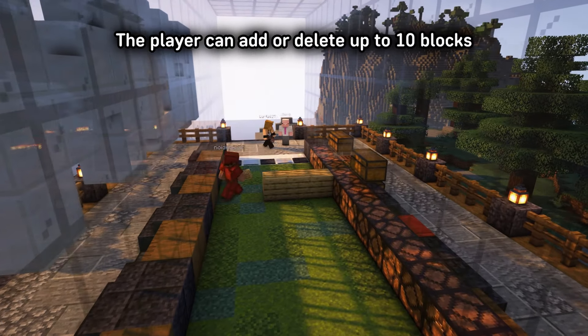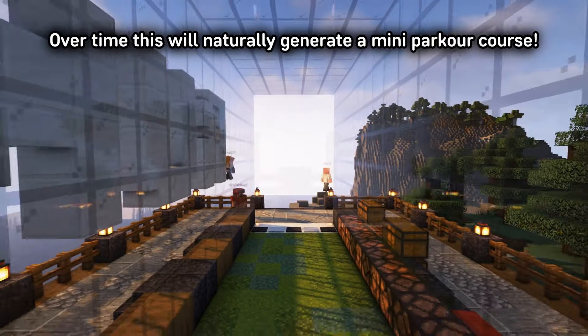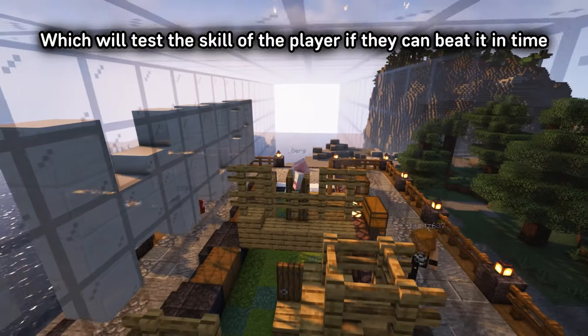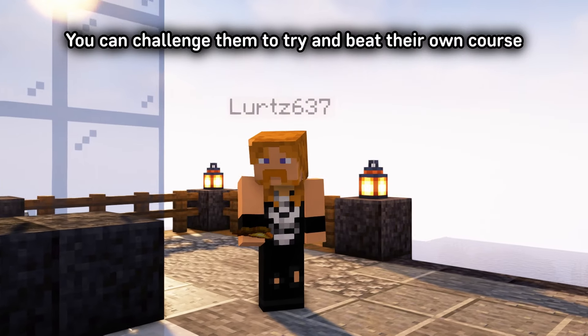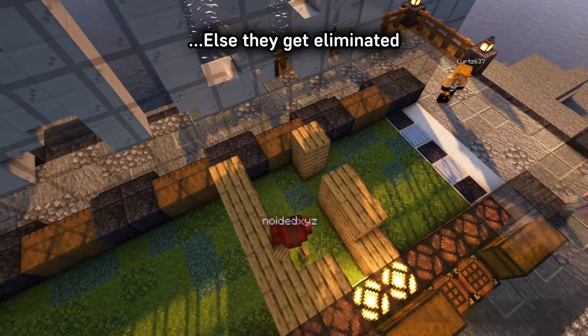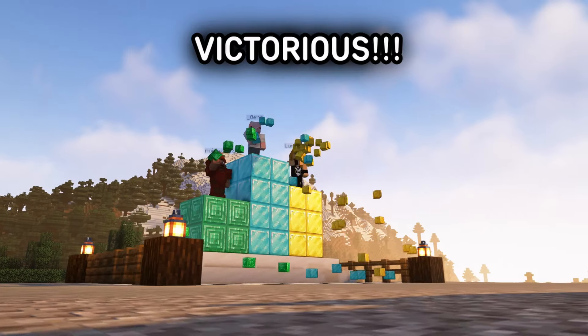After completing a run, the player can add or delete up to 10 blocks to make the course harder for the next player. Over time, this will naturally generate a mini-parkour course which will test the skill of the player if they can beat it in time. If you fail a course three times, you're out. And to stop people making it impossible, you can challenge them to try and beat their own course. If they prove you wrong, you're out, else they get eliminated. This continues till one player remains victorious.